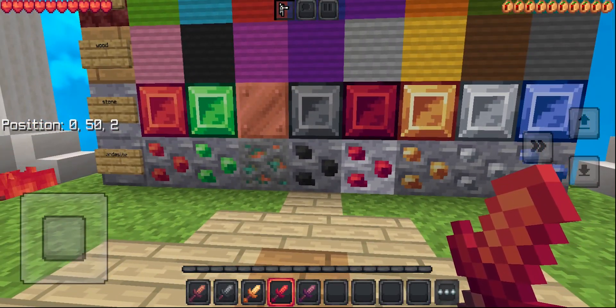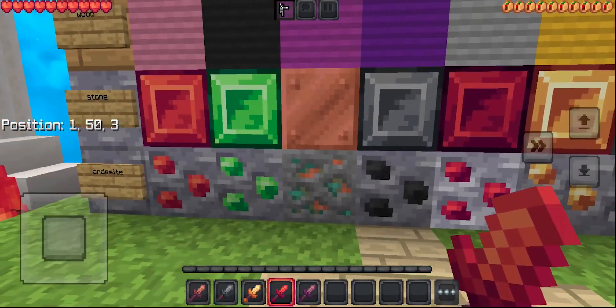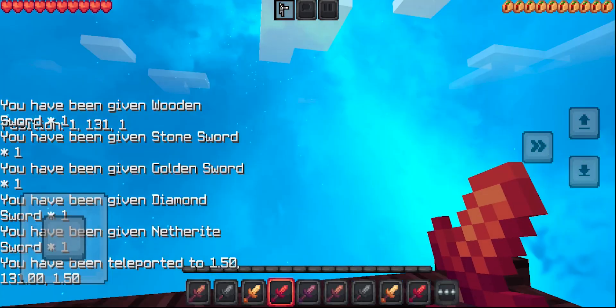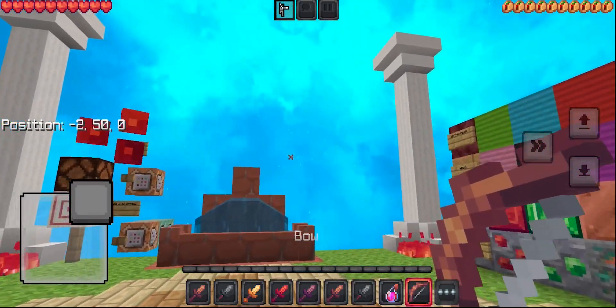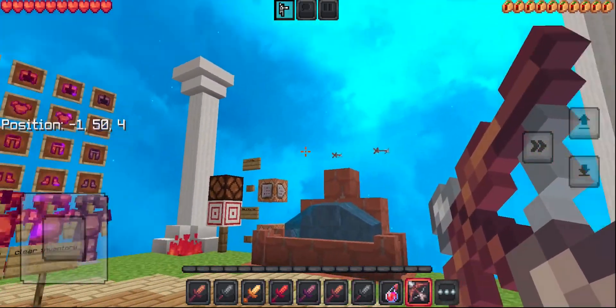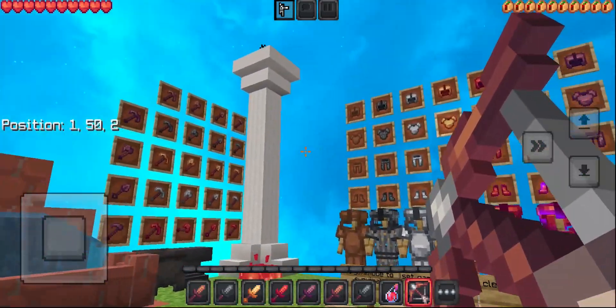We do have brand new ores, which look absolutely sick. The diamond is actually made to be red now. But here's how the sky of this texture pack looks like — it looks absolutely fantastic. And this is the bow animation. It has nice custom particles to it and it definitely looks pretty sick.